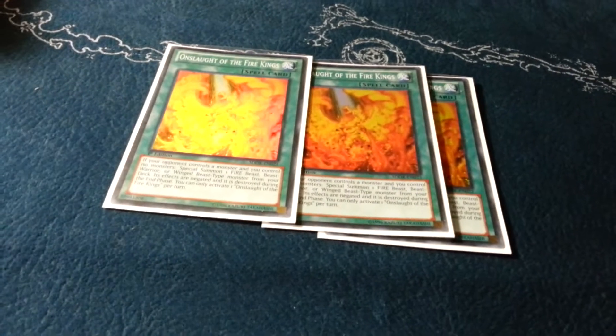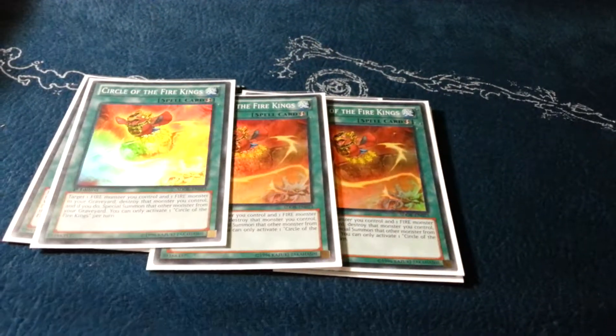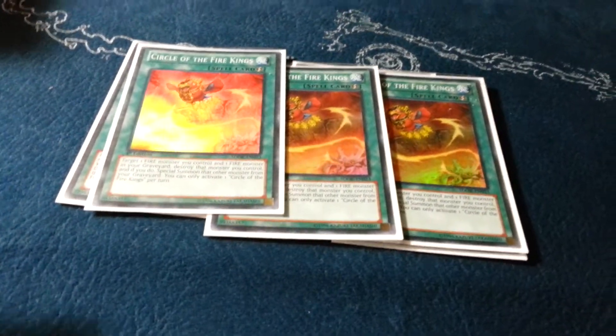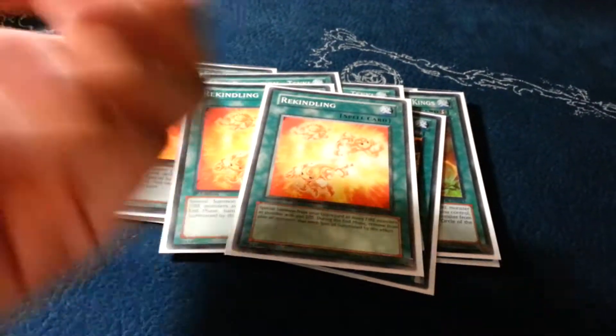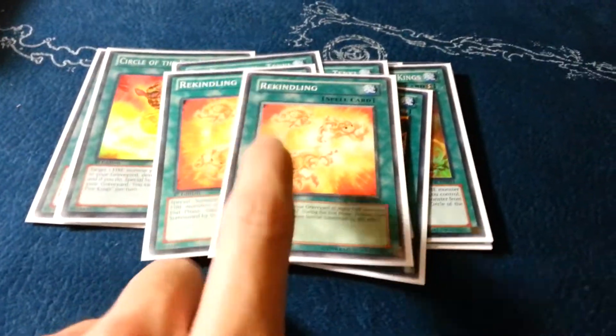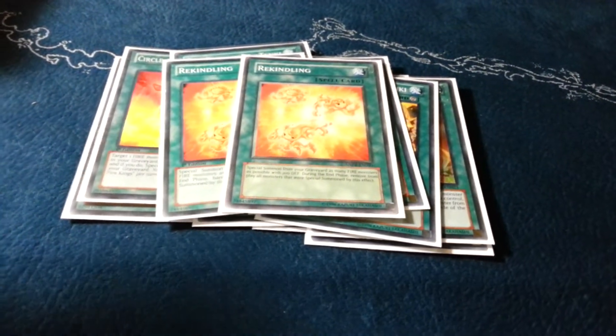And spells: three Onslaughts, three Circles, three Tankies, and only two Rekindlings because I really didn't need the third. When I was playing three, I always sided it out, so there was no reason to keep three in.